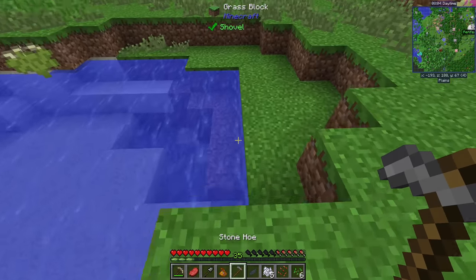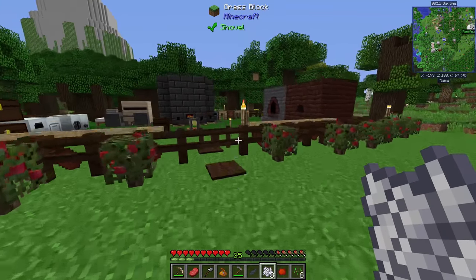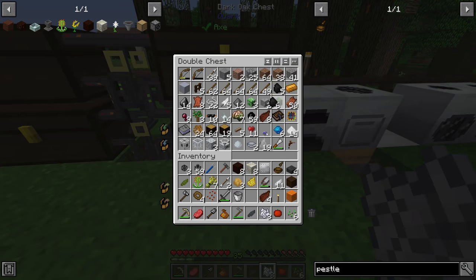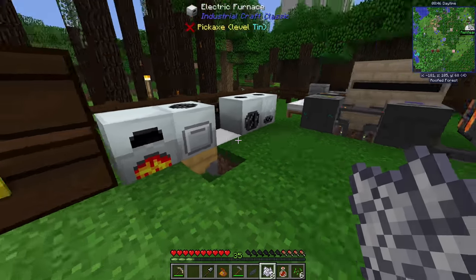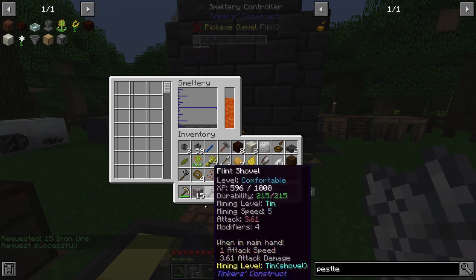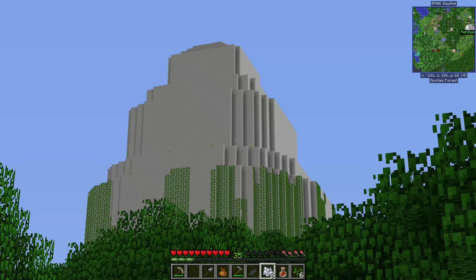We'll craft up our donuts and plant down our tomato seed, using a bit of bone meal to speed things up. Our regular furnace is out of power so we'll use the electric furnace instead — throwing in the tomato and the raw beef. The final ingredient we're missing is cheese. To make cheese we need six buckets of milk, but right now we only have one bucket. Making five more buckets means we need at least 15 more iron ore, since iron doesn't double in the smeltery.